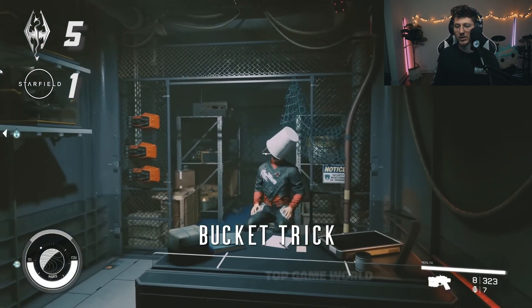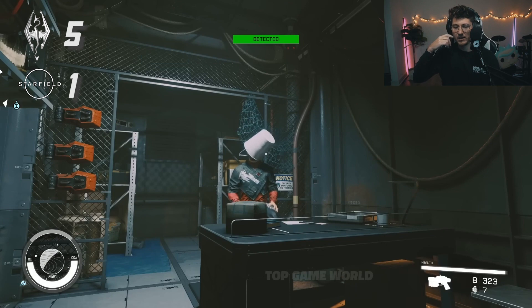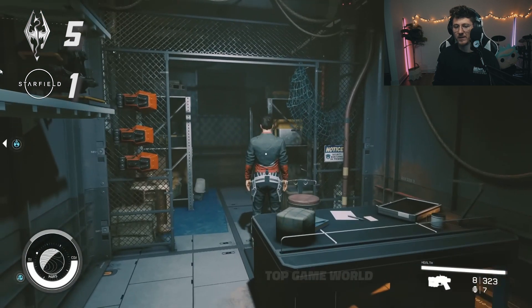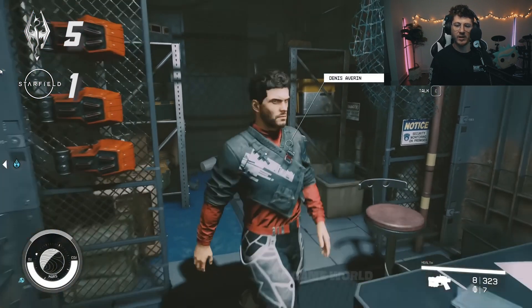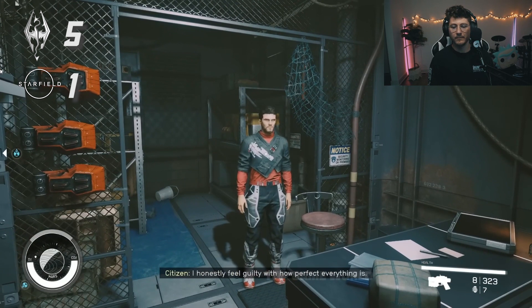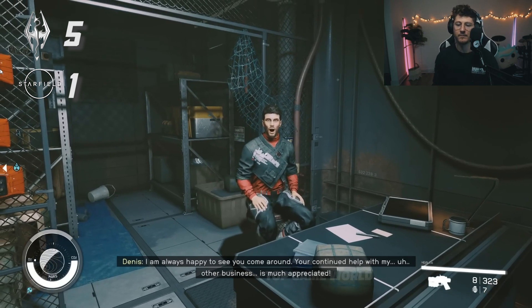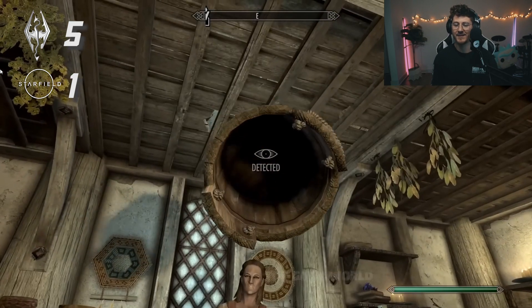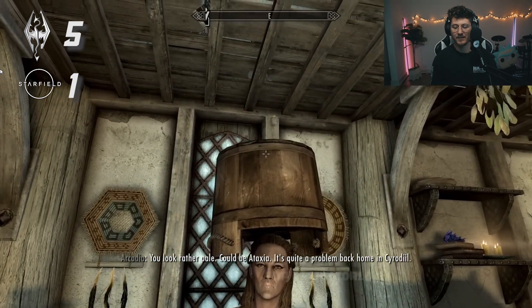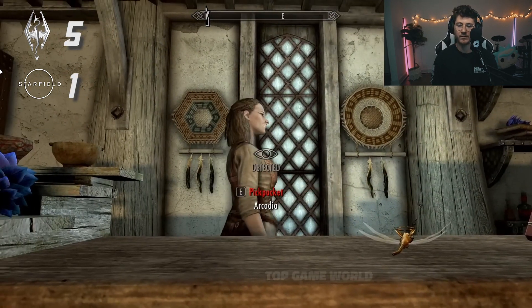This is the old bucket trick — you're detected, you can't steal anything off the desk. His eyes are clearly covered and he's not shoving the bucket off, then the bucket does a double front flip dismount off the top of the desk. But in Starfield, as soon as it tilts forward, 'get away from me' — so Bethesda just didn't want that to happen anymore.